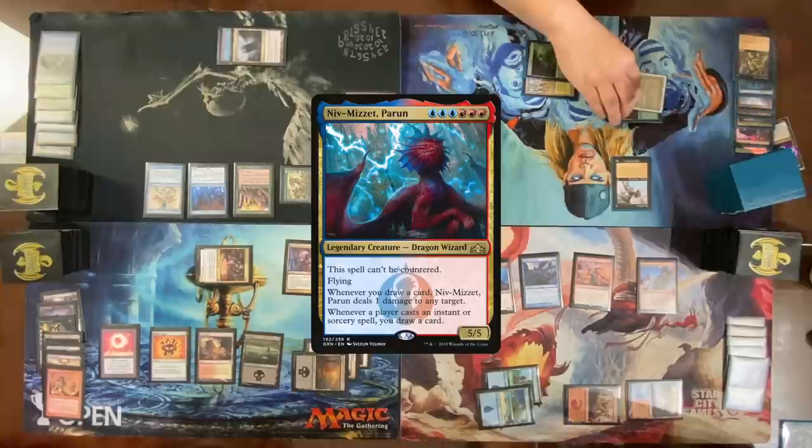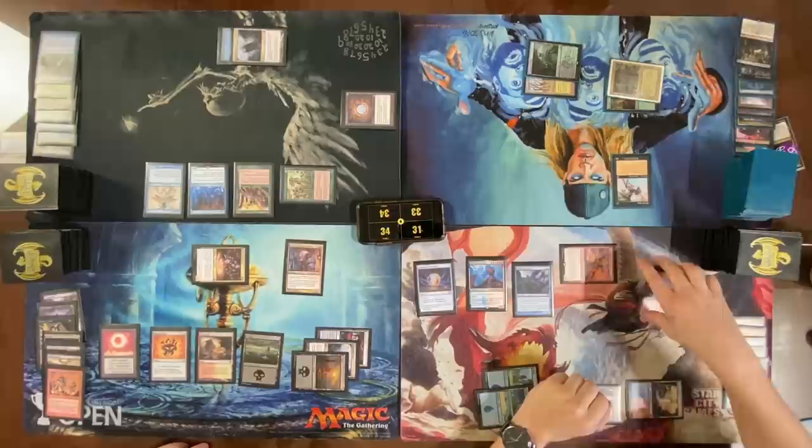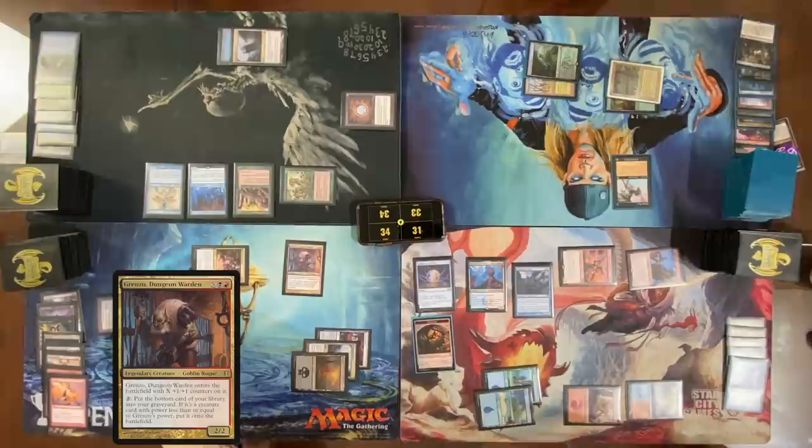Cast Mausoleum Secrets, going to get Dark Ritual. Niv-Mizzet resolves. Go to combat — attack Dylan with a 2/4 and attack Nate with Captain Lannery Storm. Get a Treasure token. Before blocks, activate Grenzo one time — mill into my graveyard. Activate a second time — put a Polluted Delta in my graveyard. I will not block. Damage.